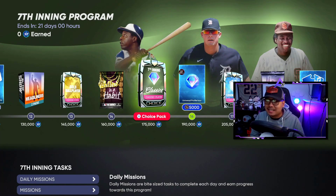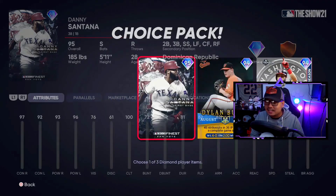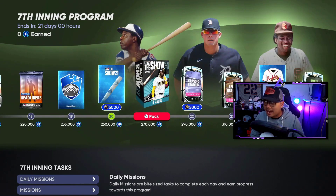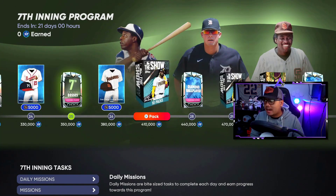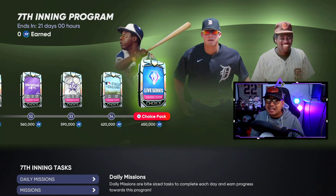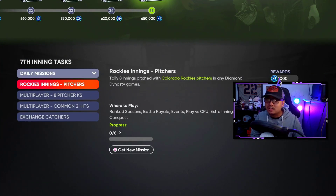In Seventh Inning Classics we get Danny Santana Finest — another switch hitter — Dylan Bundy 94 overall, 94 Postseason Adam Eaton, and from there it's just choice packs like baskets and stadiums, then the home run derby pack, all-star game pack, Field of Dreams, and 90-plus live series.